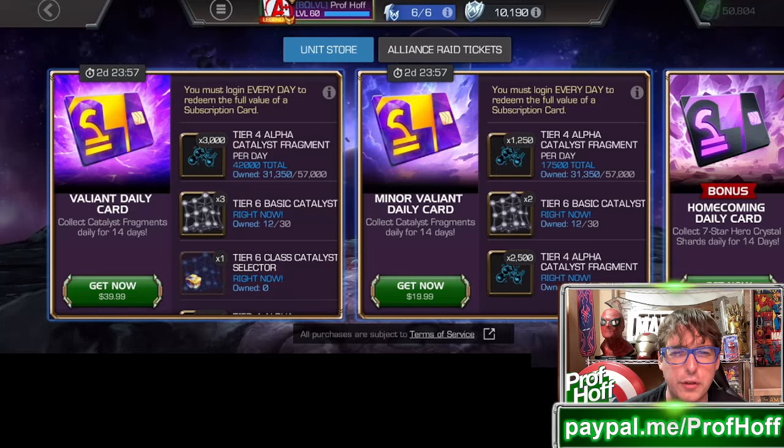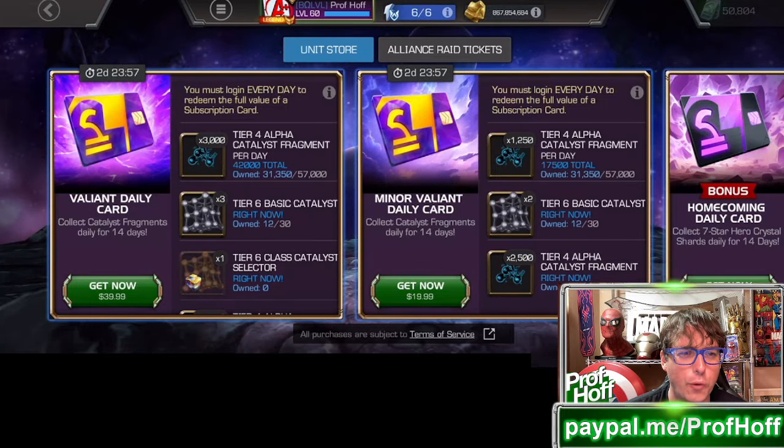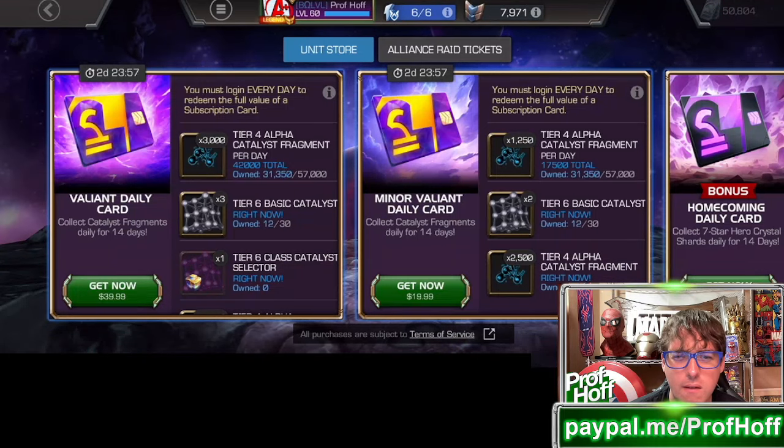Do we have three? Alright, so 40 bucks now. I remember when 40 bucks would get you one tier 6 basic. Now it's... Tier 4 Alpha Catalyst Fragments, 42,000, but three fully formed tier 6. That makes no sense.